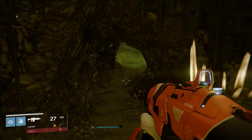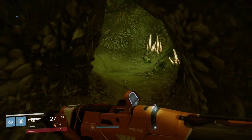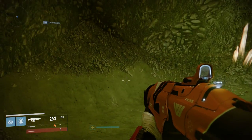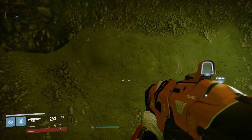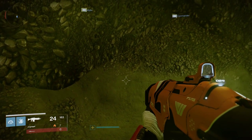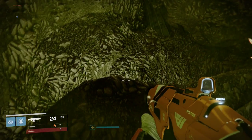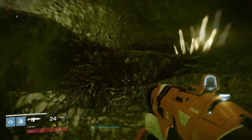You'll see this little gap in the wall here — we're going to go in here. You'll see some of these little worms. Now sometimes there'll be a chest just down the bottom here which will have some halion flakes in it.